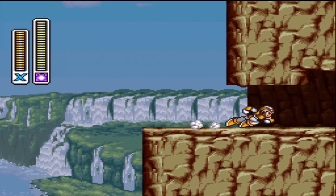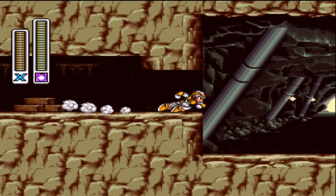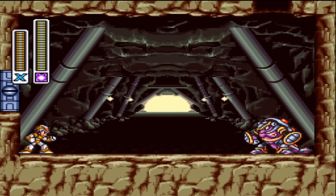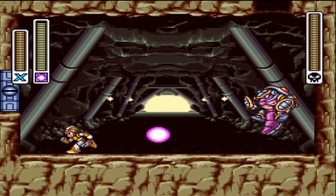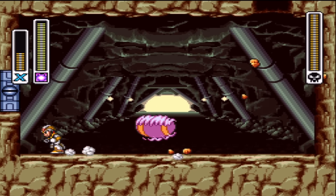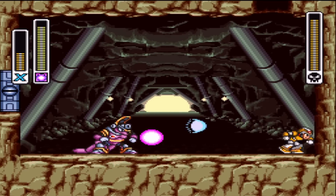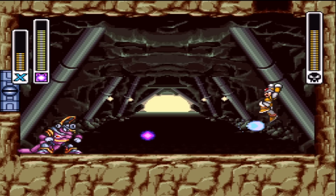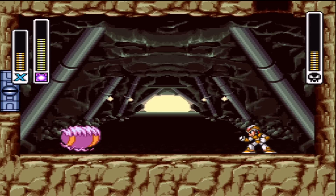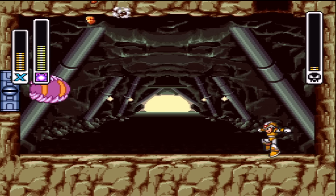Here we have one of the more difficult bosses in the game - Armored Armadillo. Now just like his name would imply, he is an armadillo, but also he has armor. And that armor can reflect shots. But we have his weakness, and his weakness gets rid of his armor. Now you can hit him at any time, and he gets kind of stuck in this loop. And he's dead.